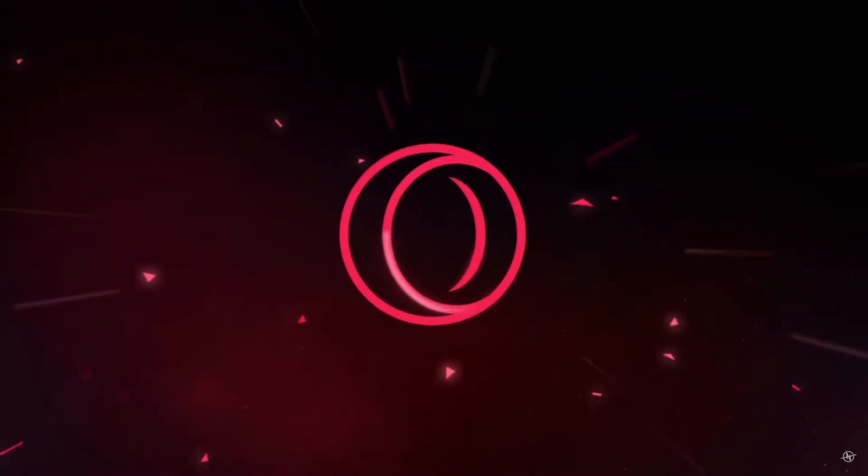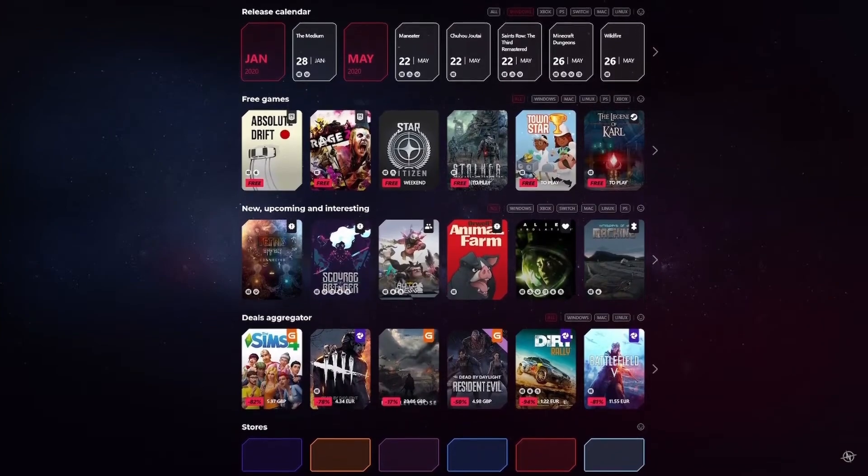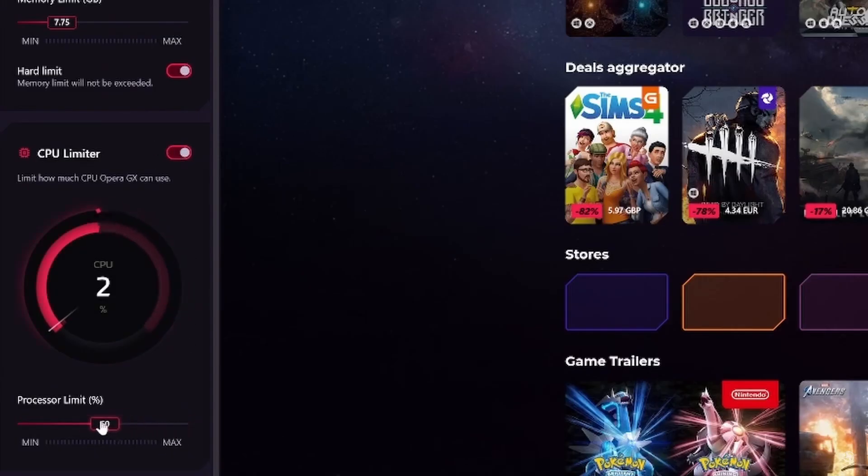This video is brought to you by Opera GX, the next generation of gaming browsers. Being completely free, Opera GX lets you use GX Control to limit and customise the CPU and RAM usage of your system so it isn't taken up by unimportant things that aren't like playing CS:GO.